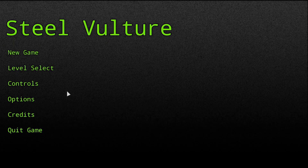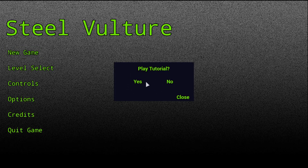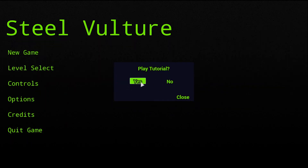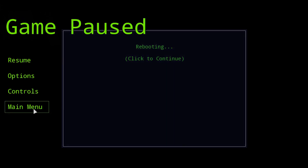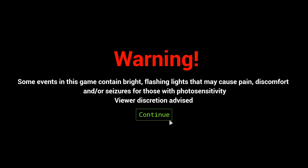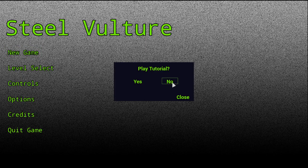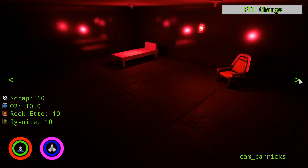Going back through the menu real quick — new game brings up the option of whether you want to play the tutorial. Clicking yes starts that off, which will be explained later, and clicking no will open you directly into the main Steel Vulture level.